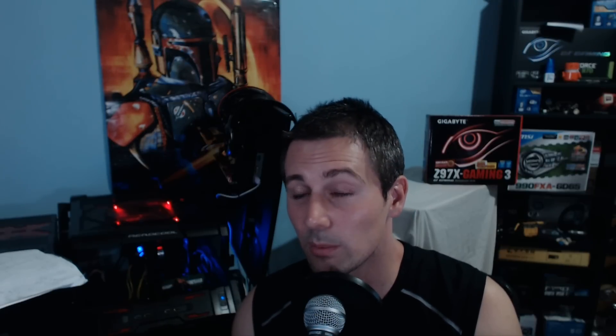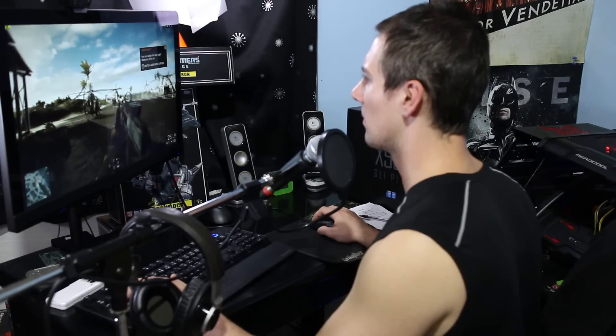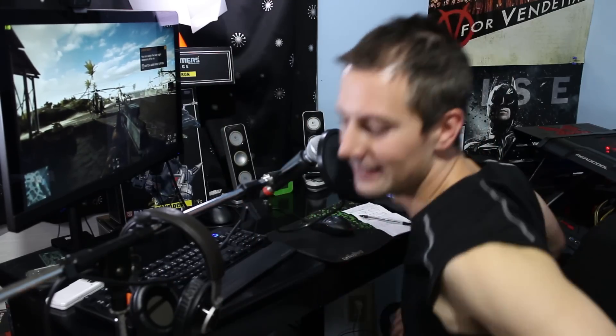So this is an interesting setting to play with, and ultimately your mileage may vary. On some games it may introduce glitches or artifacts, so that's up to you to decide. If you don't want to run into any problems and you're not having an issue with input lag, I'd just recommend leaving this setting on the default of 'use 3D application setting.' However, if you hate input lag, then I recommend setting this to one.